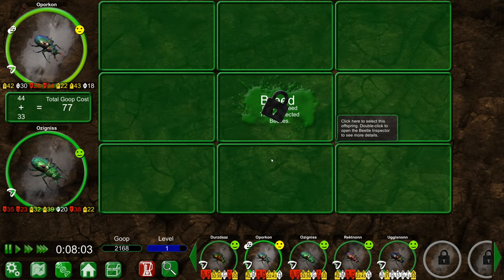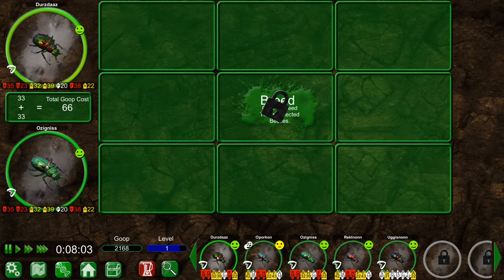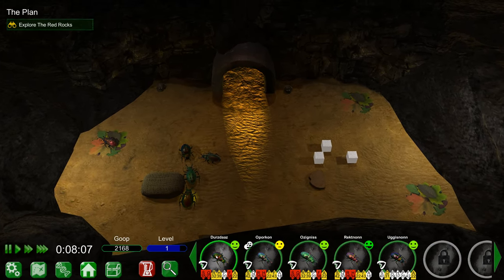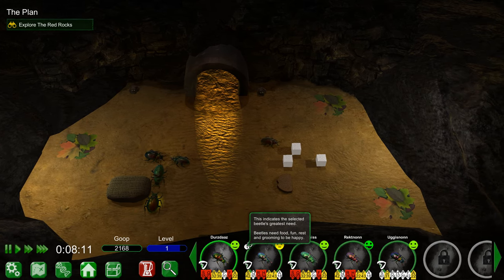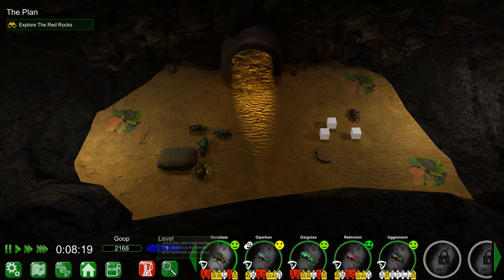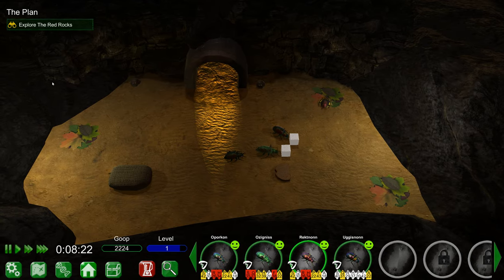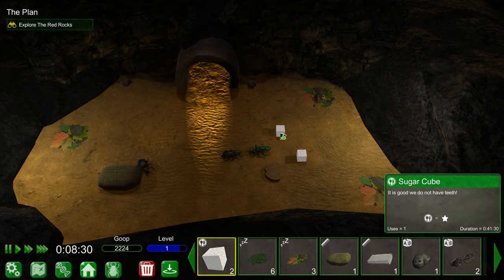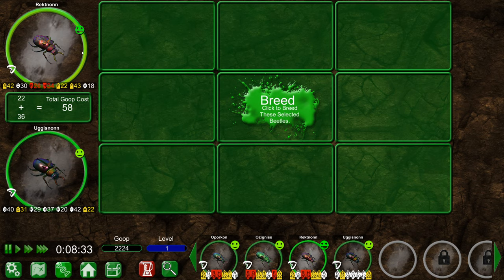You cannot breed because you are not a high enough level. Each level gives you more beetles. If you want to breed now you will need to juice one of your current beetles. Who we juicing? Dursdaz - I don't think he's succeeded on a single mission. Beetles need food, fun, rest, and grooming to be happy. Not with Dursdaz - Dursdaz is getting juiced. Look, I killed your friend. It's because you weren't doing good enough. Those sugar cubes do not last.